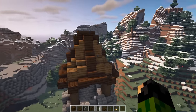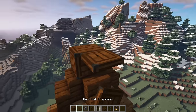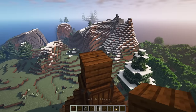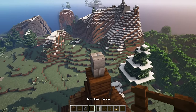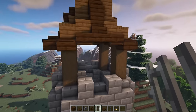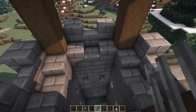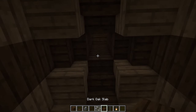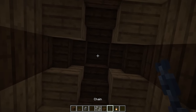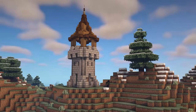The final thing to complete your roof is to come up to the highest point and place a dark oak plank in the center, then surround that with some dark oak trapdoors. Place another dark oak plank on top of that one, then a stone brick wall, a dark oak fence, and an iron bar — making a super high point to the top of the watchtower, which looks pretty cool. Come underneath here and add a dark oak slab on the block just above where the stairs are, then place one, two, and three chains with a lantern hanging down from below.